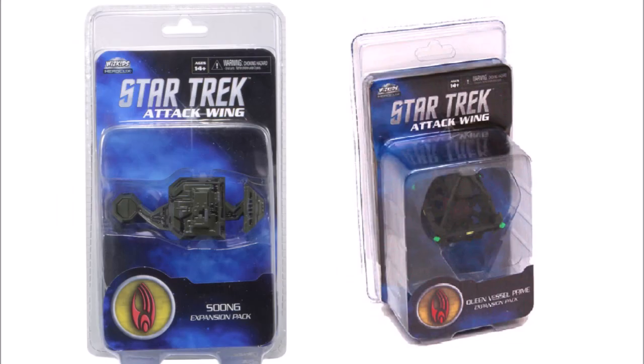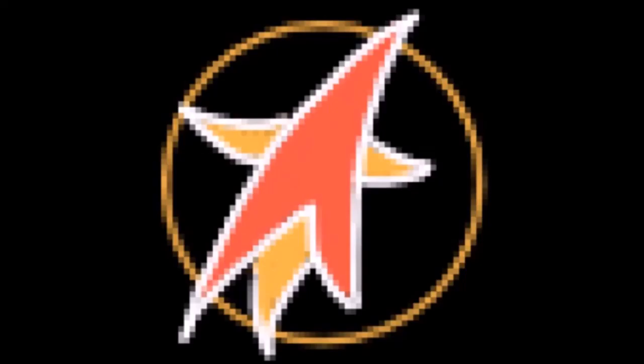For Borg: if you bought the Borg Faction Pack, you're pretty much good to go. But you might want to pick up the Queen Vessel Prime, because the Borg Tactical Cube or Borg Oversized Cube are going to be hard to find at a reasonable price. The Queen Vessel Prime can be your stand-in for the Borg tank — it's only a little weaker than the Tactical Cube. Then there's the Borg Sphere, which is not a popular ship, so when you find it online it's usually very cheap to buy. Those are the recommendations for which ships to buy. If you want to know why I suggested each ship, check out the longer version of the video. Have a good day.